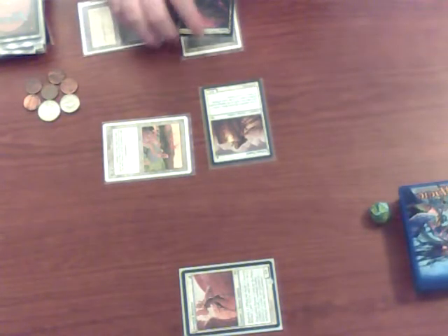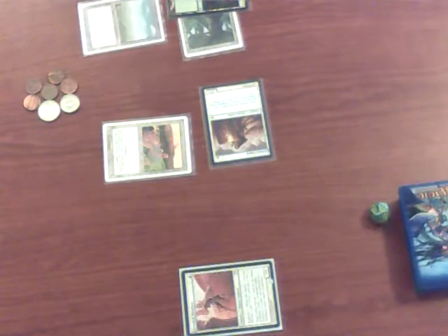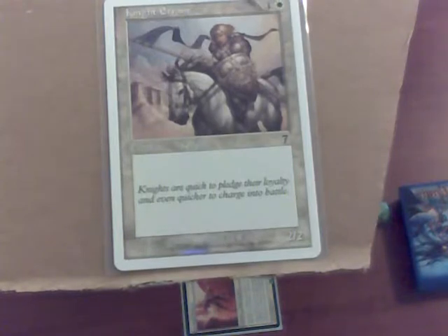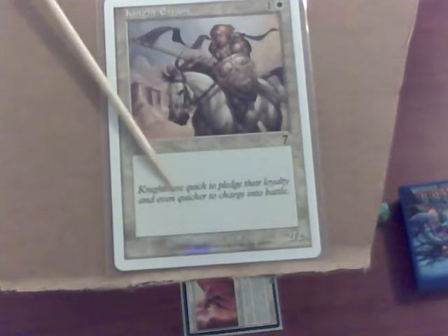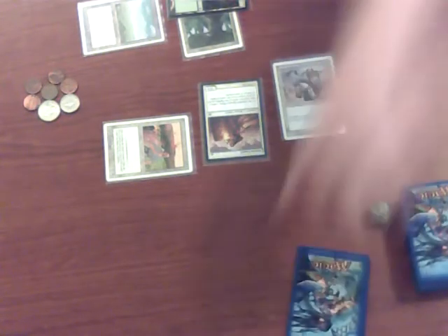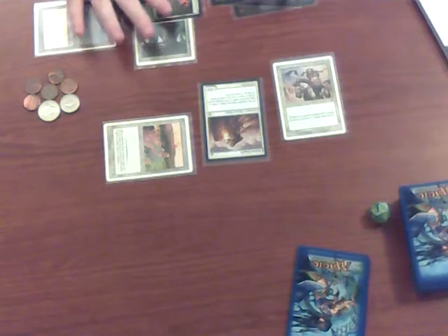After combat in my second main phase, I tap one white and one of any other color to play Knight Errant. His name is Knight Errant, costs one white plus one of anything else. He has italicized flavor text meaning no abilities. He has two attack and two toughness. That's one more creature added to my board, and I will be done.